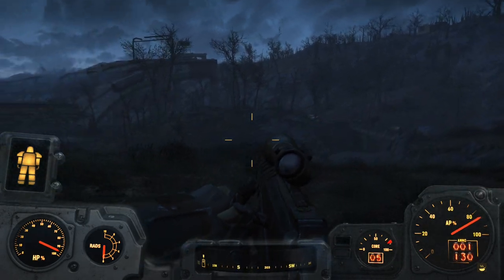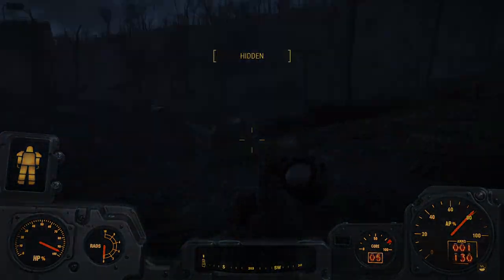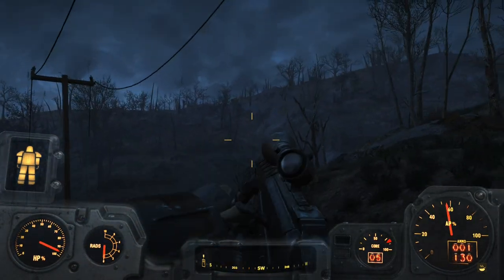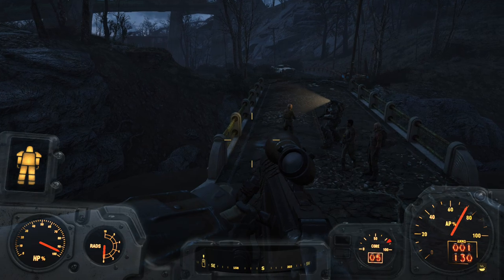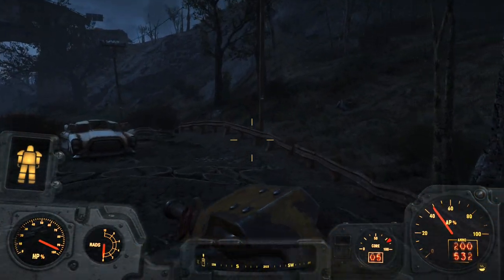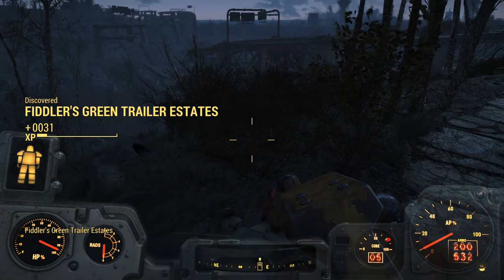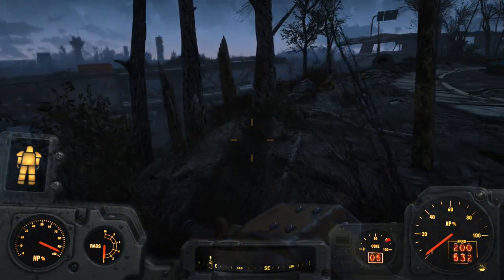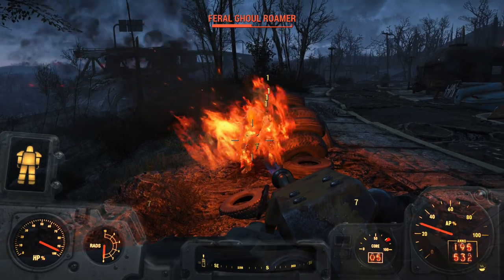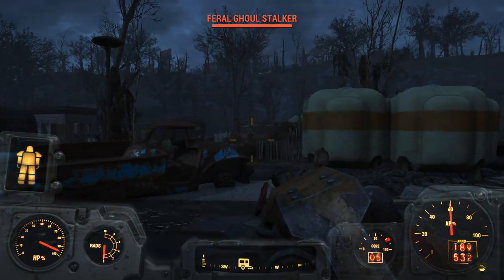Oh, I just remembered what I planned on doing - we're kind of back near Fort Hagen again. Oh, it's Brotherhood, cool. I want to clear out Fiddler's Green and get the magazine there, because Curie is going to have several speech checks for me, and a little extra experience for passing them couldn't hurt. Here we go, just up here - let's take down some ghouls.